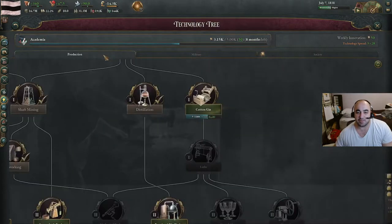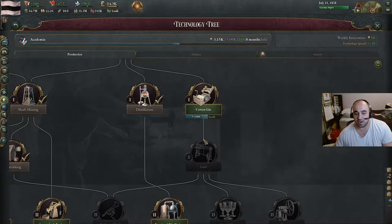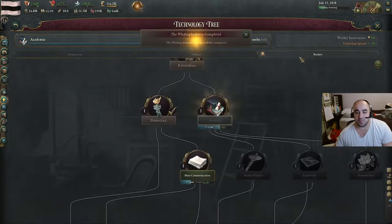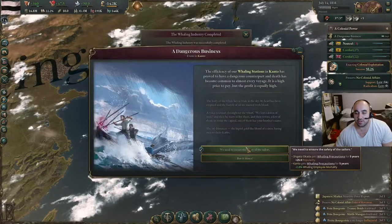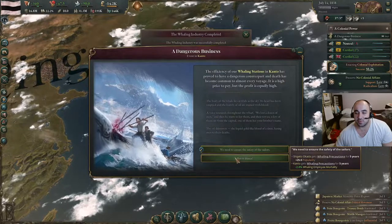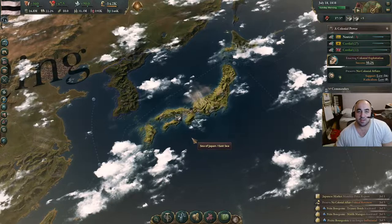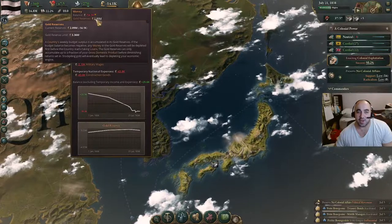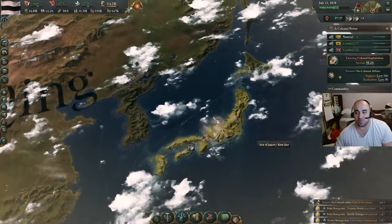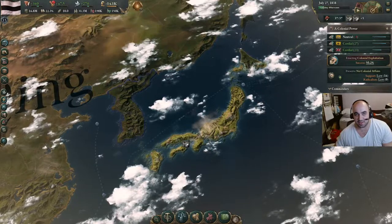Switching to academia definitely slows down what we're doing, because what we would be trying to do is cotton gin into lathe. So when we finish academia, we would have finished the cotton gin. We can choose between mortality and throughput — we're going to do throughput. And we have a nice negative number, but gold reserves of nearly three million, so we are going to build into that. We don't care that it's negative. Let's check our prices.